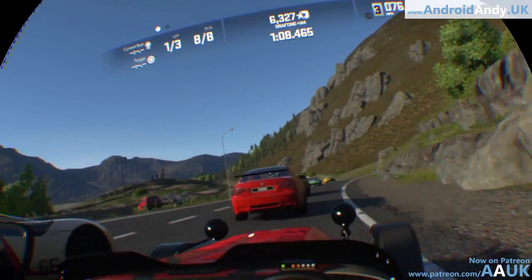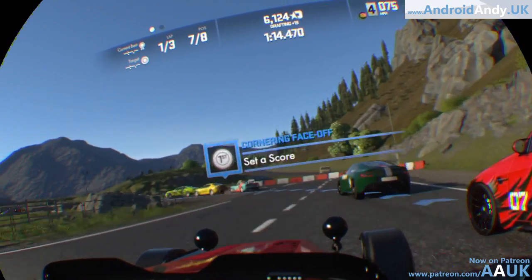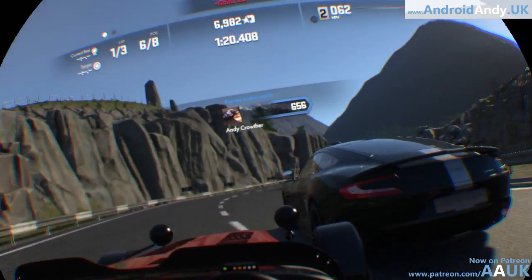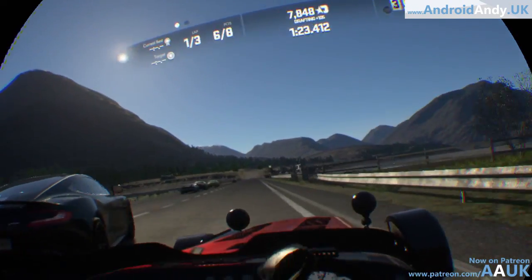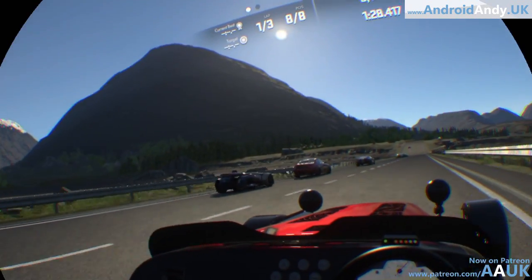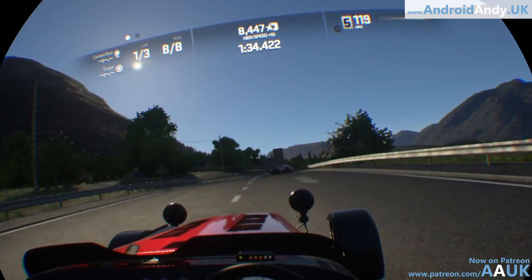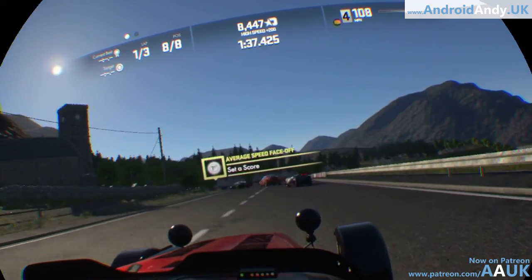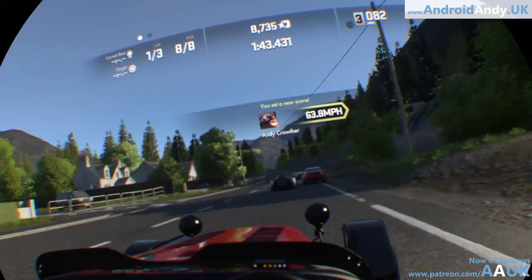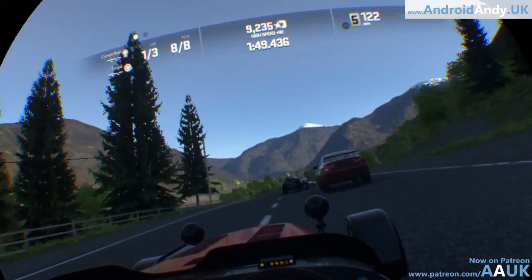Looking around the Caterham cockpit - it is just amazing. I was looking up and over onto the car's bonnet which is just so odd. The Caterham is nice and light. When I rev the engine it actually torque-twists the car, which is a nice detail. This is where you score points for driving over the blue racing line segments - not easy when racing with all the cars because they generally want to be on those blue segments too. What is that little thin car I keep passing? I assume it's some kind of single-seater. I'm not particularly a massive petrolhead.